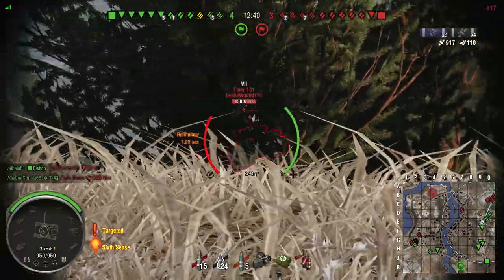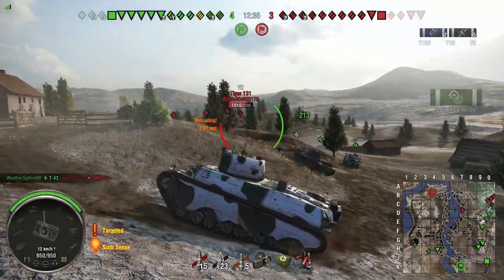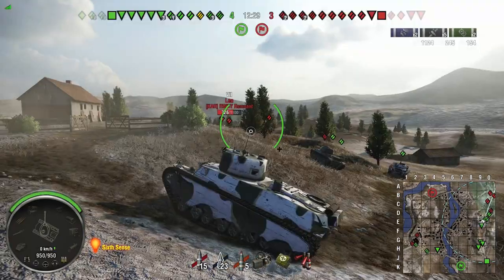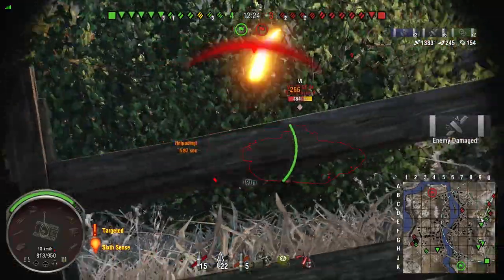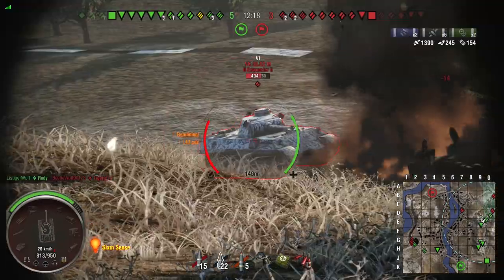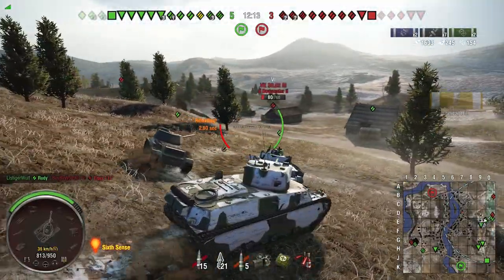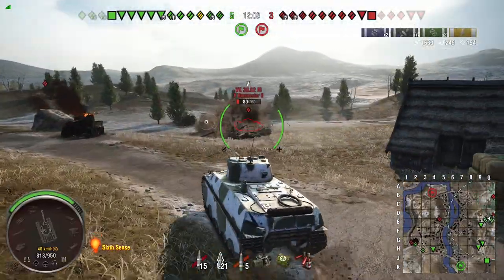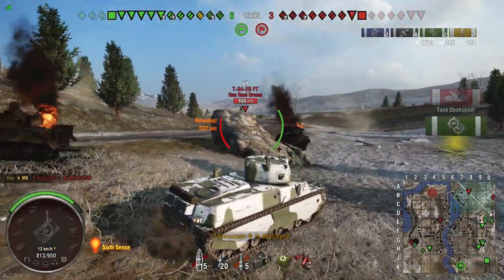I'm in the M6, I'm facing tier 7s, I'm doing the very best I can to deny these people this hill. Tiger131 is charging. I want him gone, because his DPM potential is crazy — if our team doesn't take him out very quickly, we're gonna have problems. And the Tiger131 is dead. This idiot charged with him — let's punish him for it. He's got one more shot left in him before he dies too. I'm gonna charge because I'm tired of taking poke shots at that Panther. I believe they have a tank destroyer sniping in the back, because that's what you do with a tank destroyer.